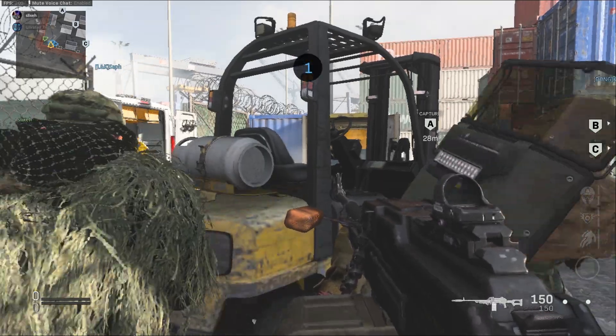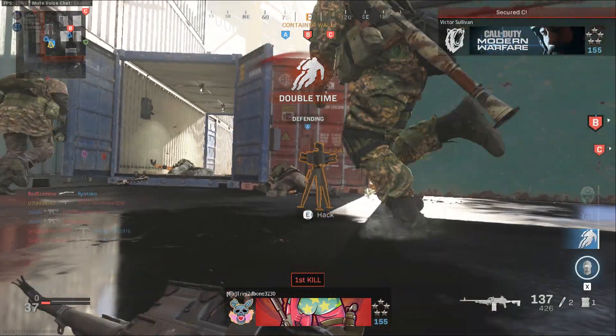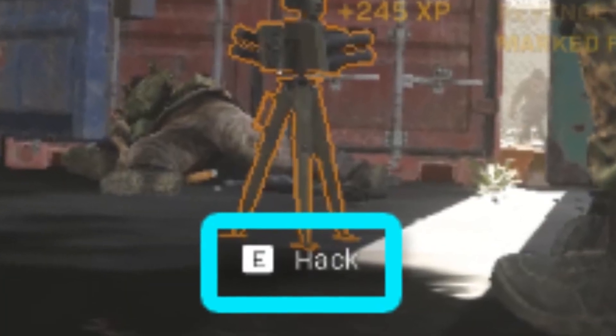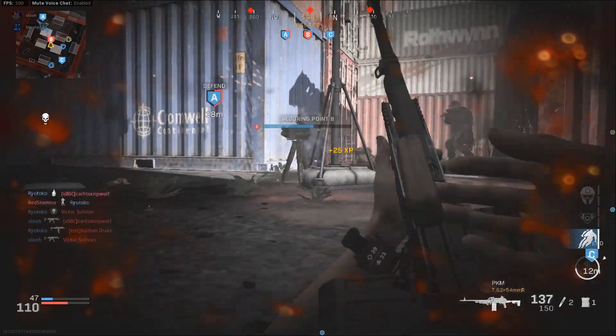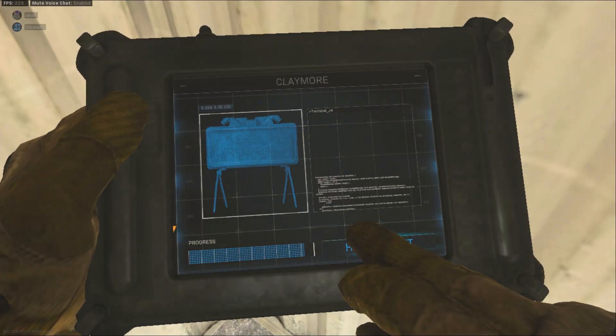The next step is to go into a match. Once you're in a match, you'll have to be about 1-2 meters away from the equipment that you want to hack. Once you're within range, a little icon is going to pop on your screen — that's the use button, just like when you're opening a door. All you have to do is hold the use button, and then you're going to pull out a little pad. After done hacking the equipment, you'll put the pad away, and now the equipment's yours.